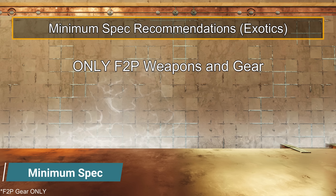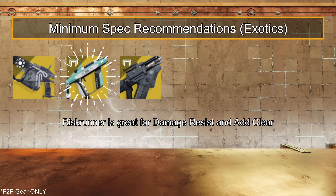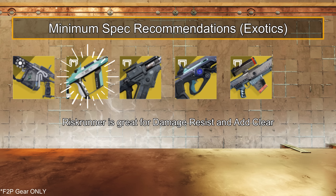For our minimum spec loadouts — this means all free-to-play gear only — for exotic weapons: Arbalest, Risk Runner, Skyburner's Oath, Hardlight, Borealis, and Thunderlord.